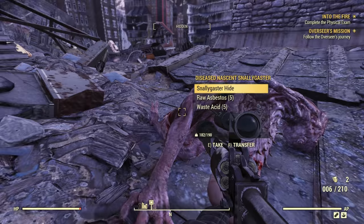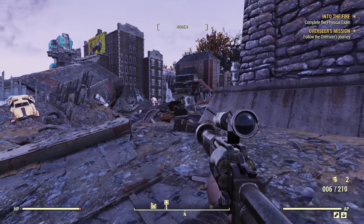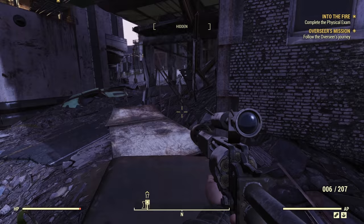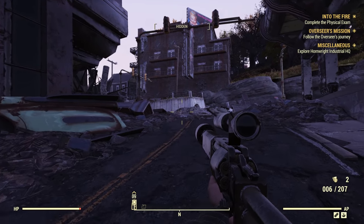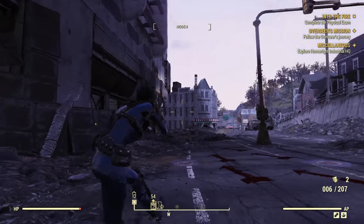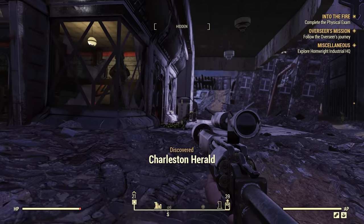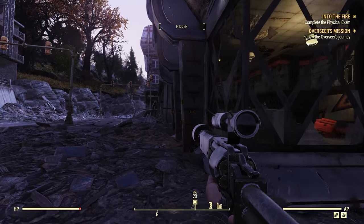There's a bunch of Snallygasters in this town — over behind that building over there, the Charleston Capitol Building, Grafton Monsters can also spawn. So dangerous overall, this place. Charleston wasn't actually destroyed by the Great War — it was destroyed by David Thorpe, who was the head of the raider gang the Cutthroats. And he is the boyfriend of Rose, who we know in the main game. It's very tragic actually, because Rose had been kidnapped or captured by the first responders and locked in prison here in Charleston. David Thorpe believed that the first responders had killed Rose, so he blew up the dam, flooding the entire town and completely destroying it and killing everyone — including old Rose, who he thought was already dead.